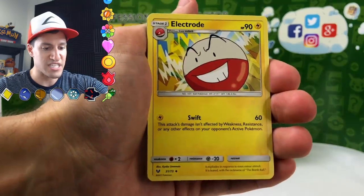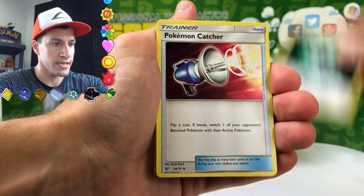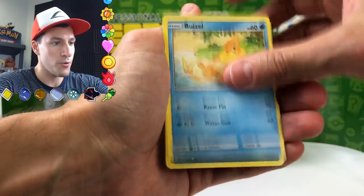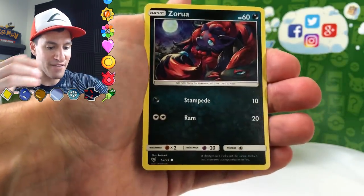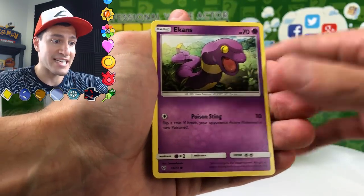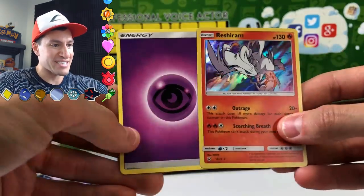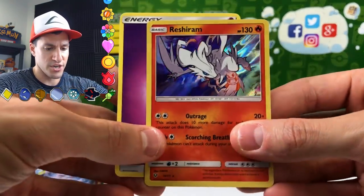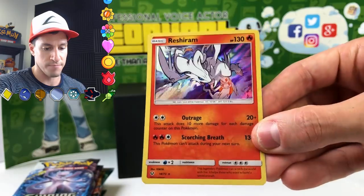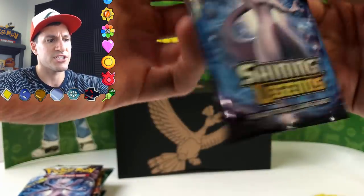Get ready for some Shining Legends — all these are already beautiful. There are only 73 cards in this set along with about four or five secret rare cards. An Electrode, Warp Energy, Pokemon Catcher, Torracat — what's going on Torracat, you're doing the Macarena? A Weavile, Zorua — everybody's so relaxed and happy in this series, I love it. Ekans is not easygoing. A Lycanroc uncommon reverse holographic in the rear, an energy card. A Reshiram holographic card to start things off — that is a very nice way to begin!